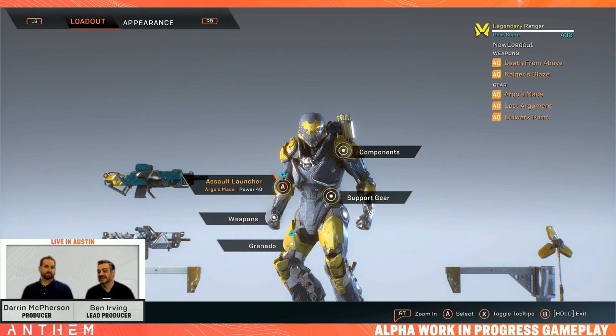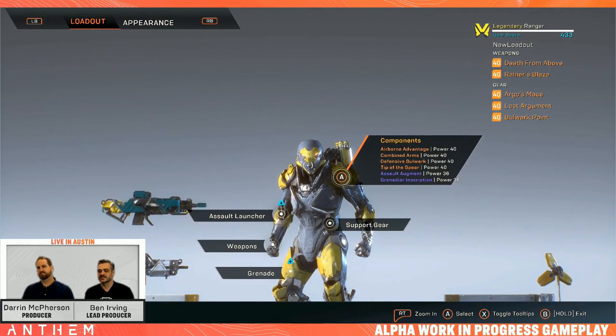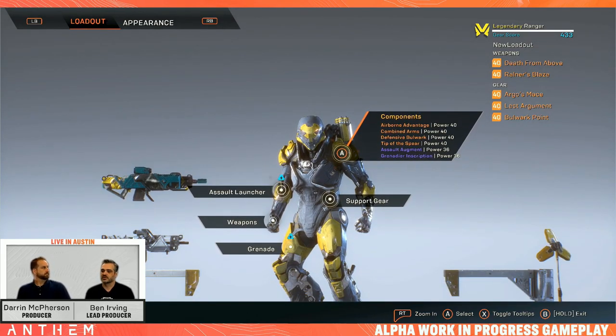Now let's get deep into a build. Darren has set up a masterwork Ranger loadout. The high-level concept: a Ranger who hovers, dealing lots of explosive bonus damage, hovering longer with reduced cooldowns, and cycling the ultimate as much as possible. Those are the three key pieces — hover, explosive damage, and ultimate regeneration.